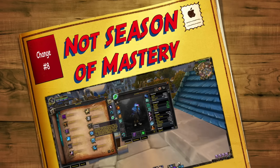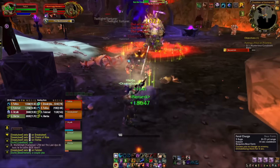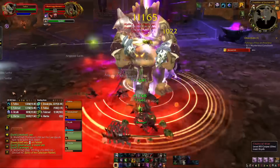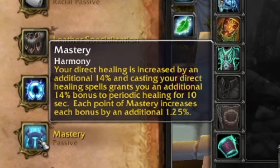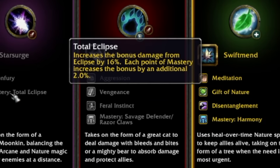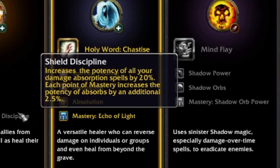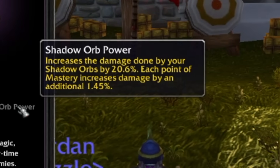In at number eight is Mastery — a new secondary stat added alongside Crit, Hit, Haste, and Expertise. The benefit you gain from Mastery is unique to your specialization. For a Resto Druid it increases your healing; Feral increases bleed damage as Cat or Savage Defense as Bear; Boomkin gets bigger damage bonuses from Eclipse; Holy Priests using direct healing spells put a HoT on the target; Discipline Priests get more powerful damage and absorbs; Shadow Priests have more damage from their Shadow Orbs. Basically, you get a powerful bonus for whatever spec you play.